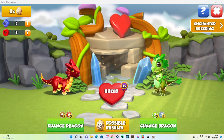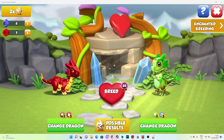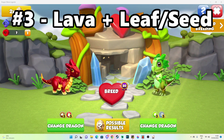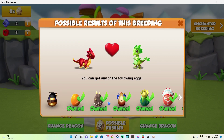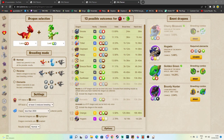But if you don't have any epics or three-element dragons to use, then fear not, for there is a combination for you. The lava plus leaf dragons, which is the same as using the salamander plus seed dragons and so on. This combination gives a 2.78% chance to breed the Hogwind Dragon with an average misbreed time of 3 hours and 39 minutes. It's not as good as the first two combinations, but it's definitely an option for any newer players.